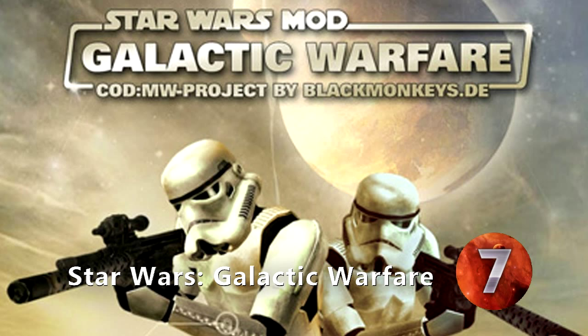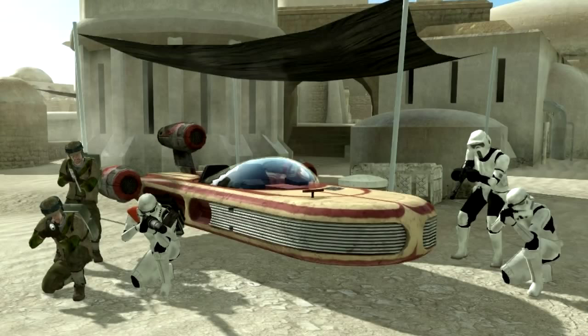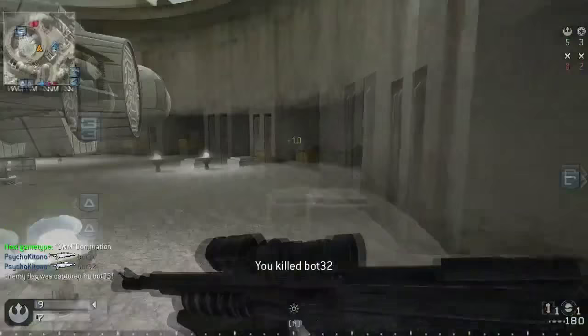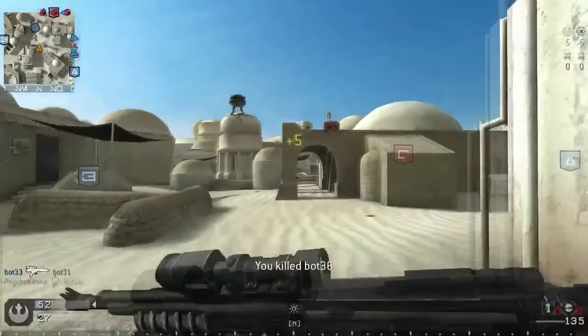Number 7: Star Wars Galactic Warfare. While everyone was busy waiting for the next entry in the Star Wars Battlefront series, the crew at Blackmonkeys.de were busy creating a decent hold-me-over. This Call of Duty 4: Modern Warfare mod moved the series to space and brought George Lucas' universe to Infinity Ward's modern shooter. Swapping Modern Warfare's cast of characters for stormtroopers and rebel soldiers, Galactic Warfare is a complete overhaul of Modern Warfare with maps and weaponry pulled straight from the Star Wars universe. Those that weren't thrilled with Battlefront's structure will likely want to turn to Galactic Warfare as the ultimate Star Wars multiplayer romp.